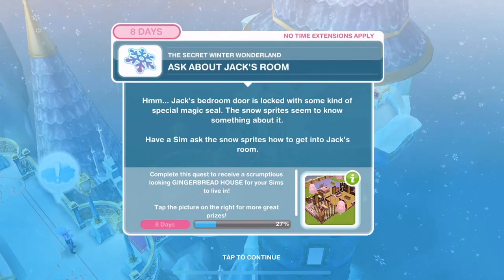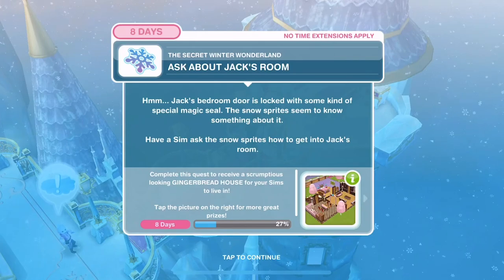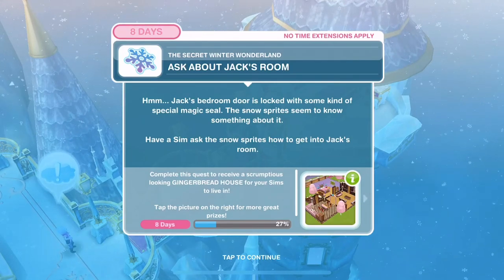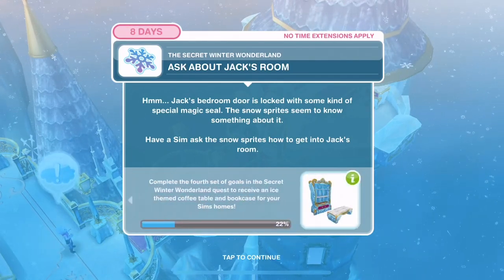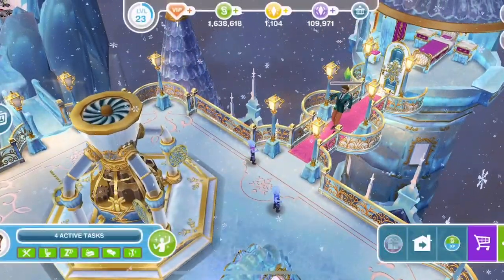Ask about Jack's room. Jack's bedroom door is locked with some kind of special magic seal. The snow sprites seem to know something about it. Have a Sim ask the snow sprites how to get into Jack's room - 1 hour and 15 minutes.